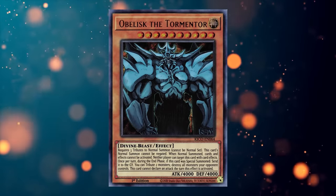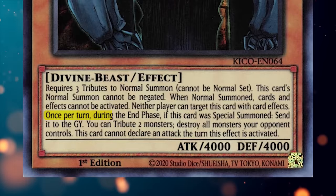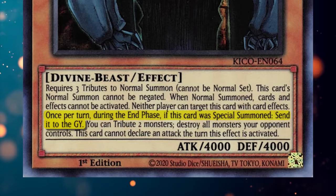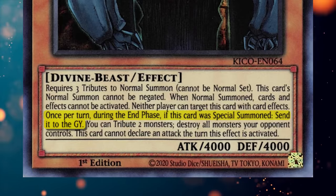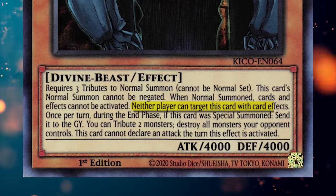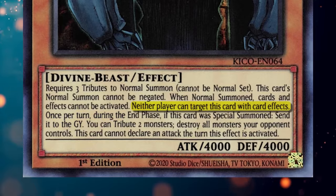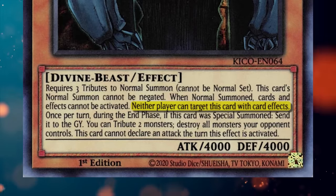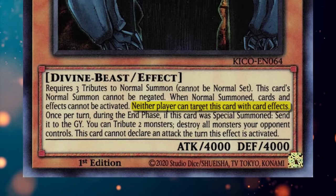Let's take a look at what unique effects Obelisk has. Once per turn during the end phase, if this card was special summoned, send it to the graveyard — Obelisk and Slifer both share this downside and while it's not as bad as Ra's, it's definitely not ideal. Neither player can target this card with card effects — this is without a doubt the best effect on Obelisk.